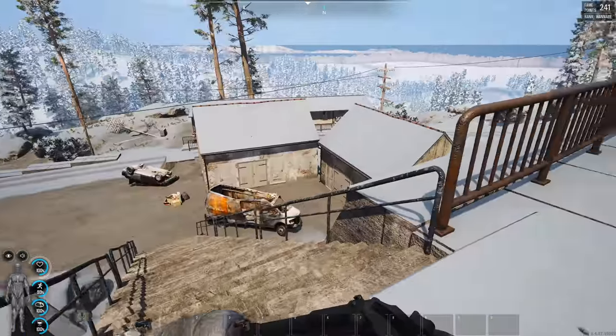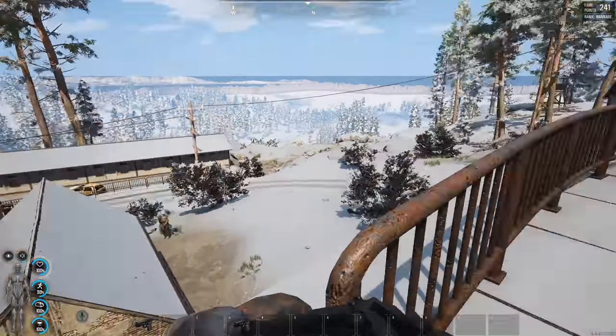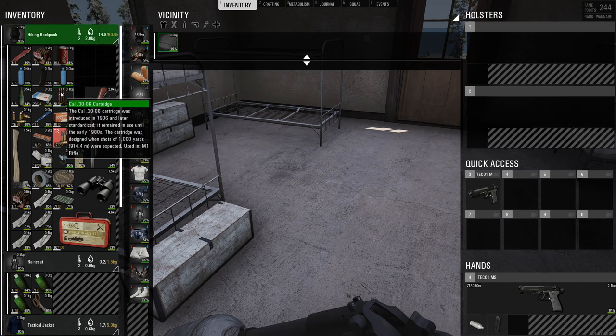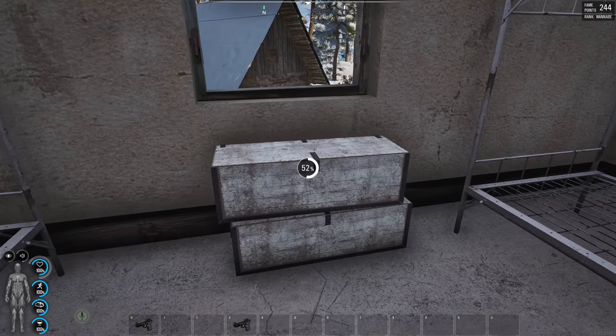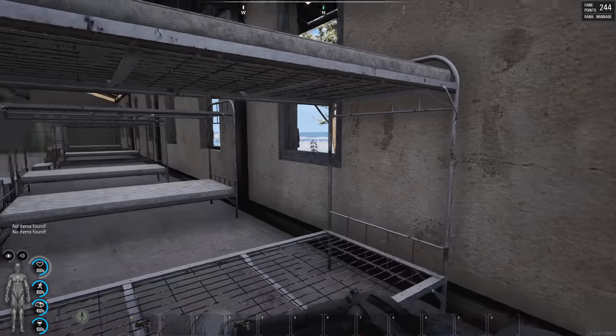There was a hunting stand over there which is probably worth taking a look at now. God, I really wish there was a vehicle. We live and we learn, right guys. A .30-06 cartridge — it was introduced in 1906, later standardized, remained in use until the early 1980s, and it was used in the M1 rifle. Let's hold onto that — if we come across an M1, oh my god, that would be a nice trade for the .22 we lost.